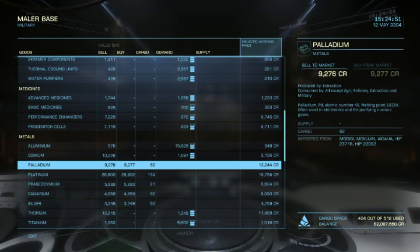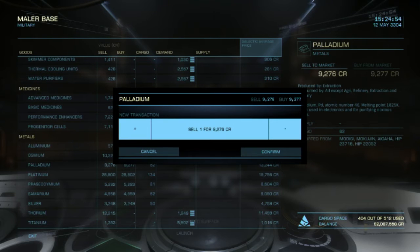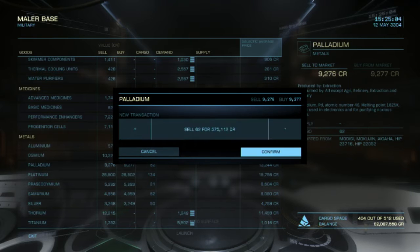Palladium is 9,276 each. I had about 62 units for 575,000. I feel like I can get more but everything's profit right now so I don't really care.